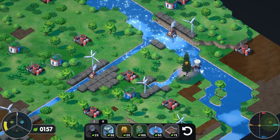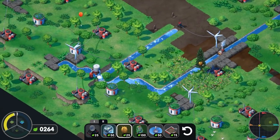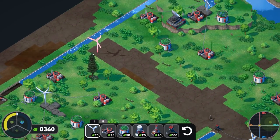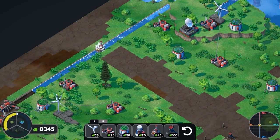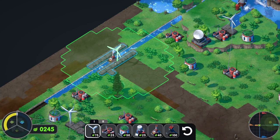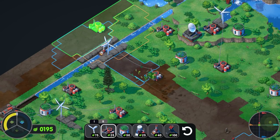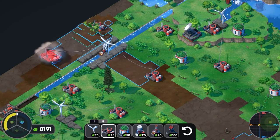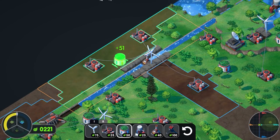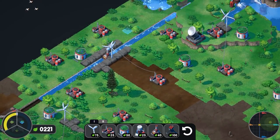Where else can we place them? Anywhere there's trees. So this is actually the wrong order to do this in, but I'm doing it nonetheless because it gives me money, and that money then gives me options to continue. So that's a good thing. Let's go ahead and calcify the land around here, place a wind turbine there — I think that's reasonable. Then we'll terraform that, and this side.